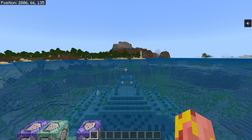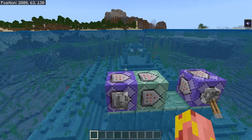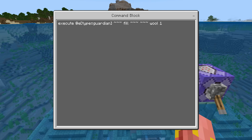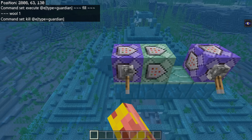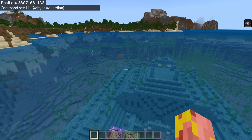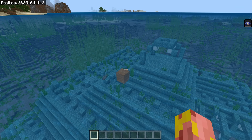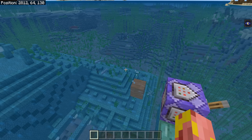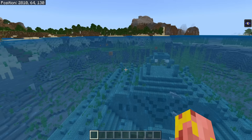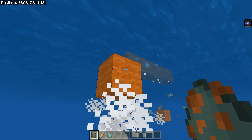Now we're going to get into some slightly more complicated commands — execute commands. Execute commands basically allow you to run a command off of something else. So in this command block we're executing at guardians wherever they may be, then filling wherever they are with a wool block, and then a second command block kills the guardians after we fill them. So when we flick this lever, any guardian that spawns will be replaced with an orange wool block and then immediately killed — this tells us exactly where the guardians are spawning, which is extremely useful for finding out where structure spawns and spawn spots are.